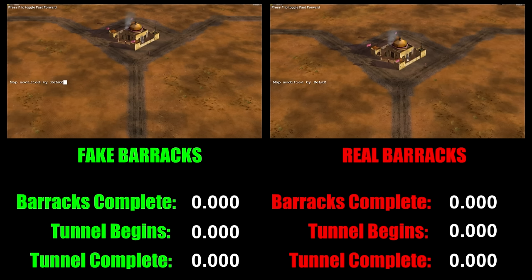So basically what we've got: we've got two replays on the screen. We've got a fake barracks on the left, we've got the real barracks on the right — two replays side by side at exactly the same time. The workers might be a little bit out of place but more or less there, and we're going to time at which stage the barracks is complete, at which stage the tunnel begins construction, and at which stage the tunnel is complete.